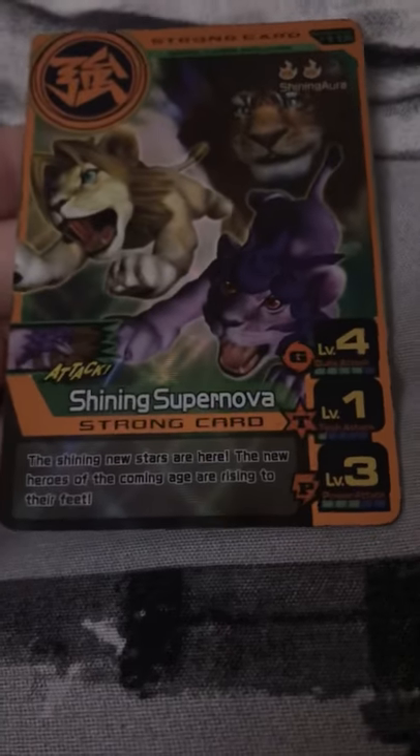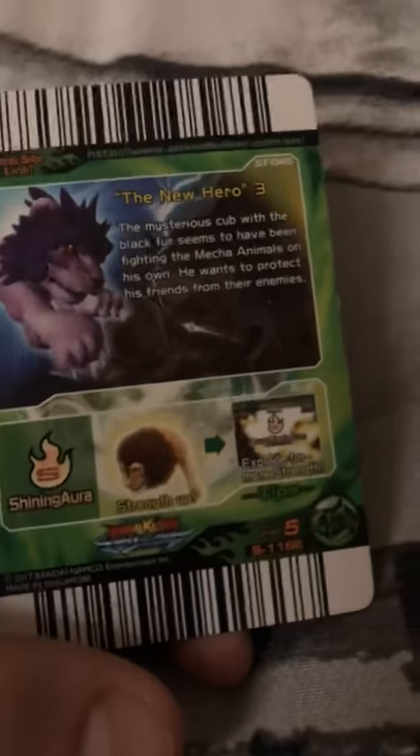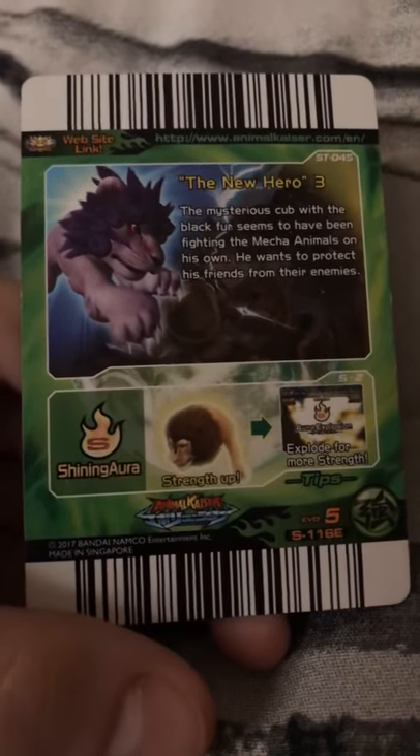My next card is a bronze supernova with shining aura 2 — this is a very good strong card. Full 130, very good. This is evolution 5, very good condition. It has master power — King Leo Jr., Scorch Jr., Regulus Deathsport Jr.